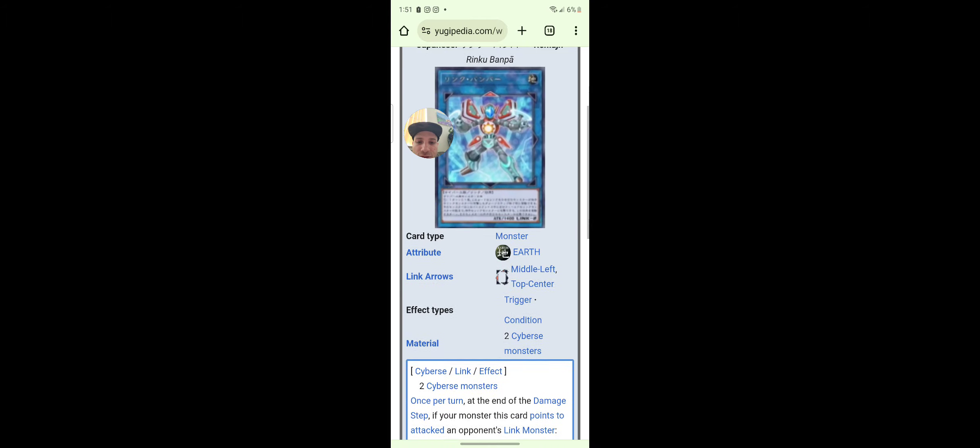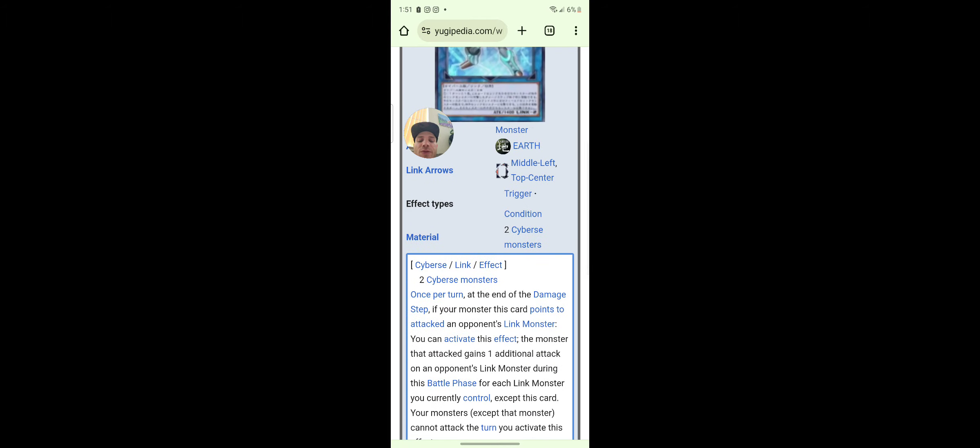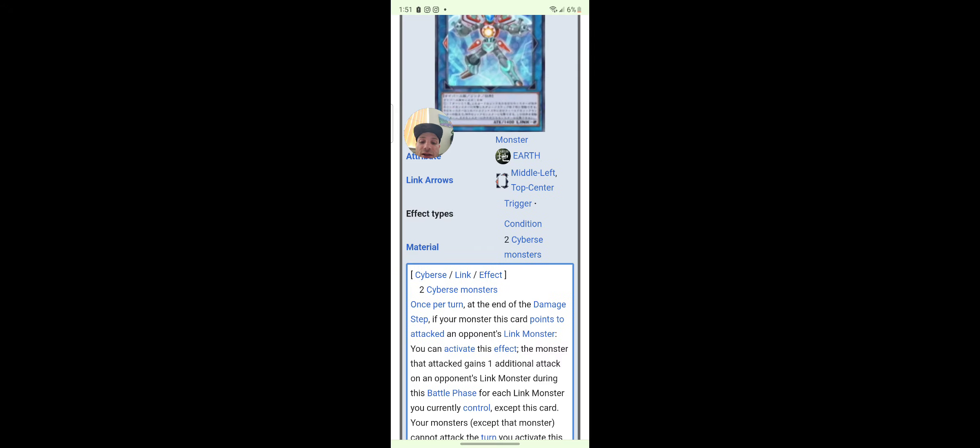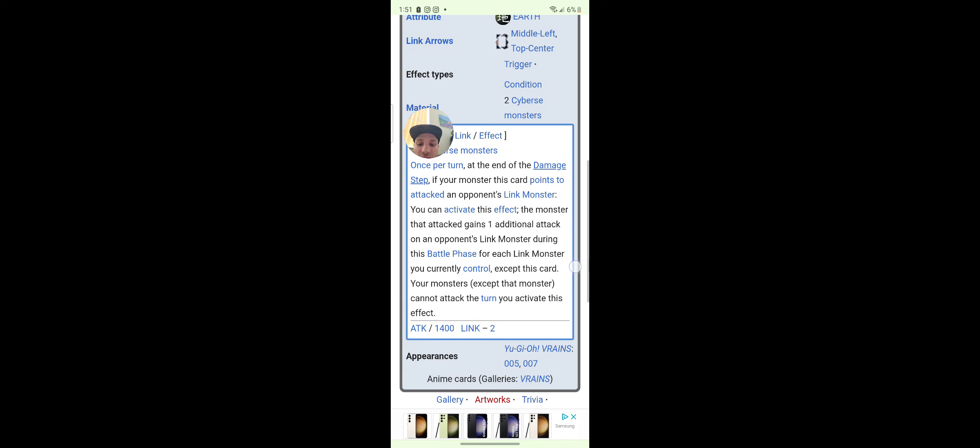Link Bumper: once per turn at the end of the damage step, if a monster this card points to attacks an opponent's link monster, you can activate this effect — the monster gains one additional attack on link monsters during the battle phase for each link monster you currently control, except this card.